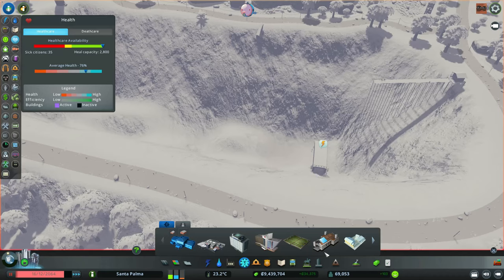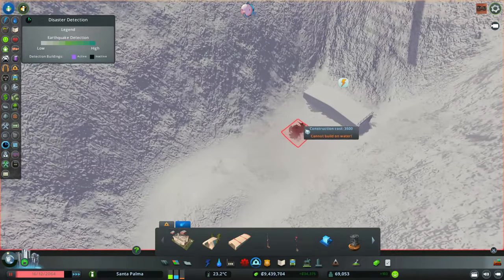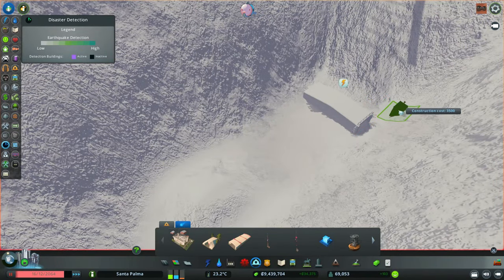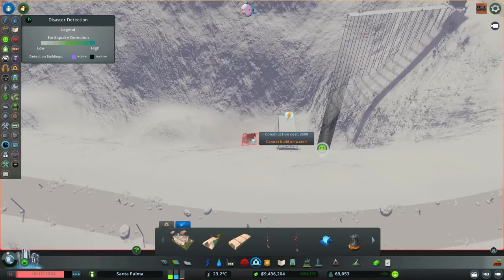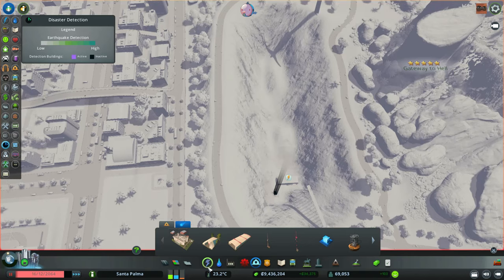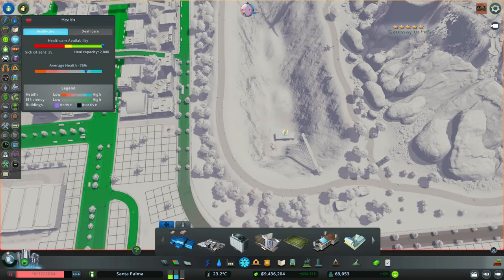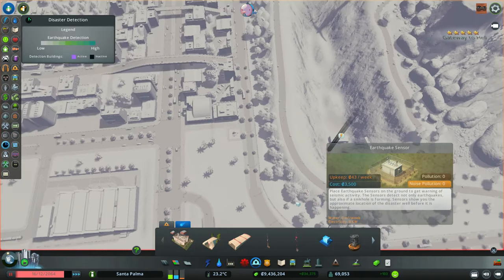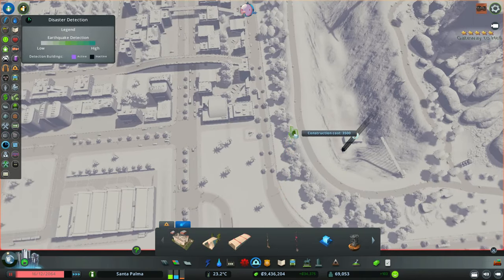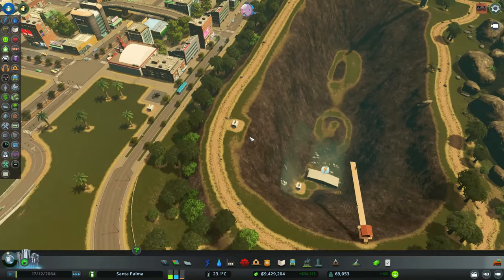It's this one. So I can put one of these earthquake sensors — like here. Will that help at all? Not really. I need to put another one — I guess here and one here and another one right here. Okay, this should connect things — let's see.